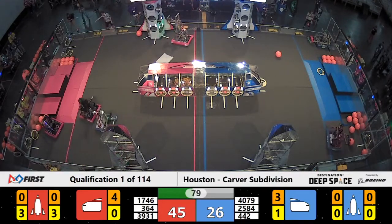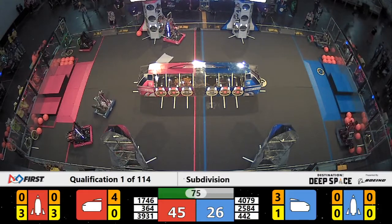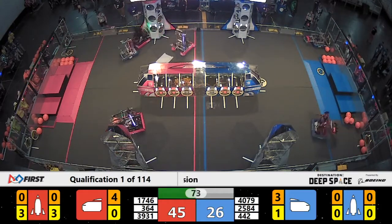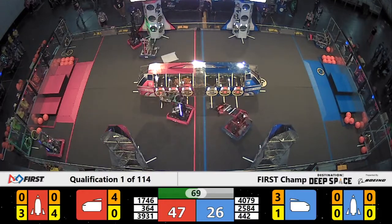1476 — that's Otto — they're placing hatch panels there on that rocket ship. 4079 from the Blue Alliance trying to make it hard for them, going back and forth between the two rockets trying to slow them down.